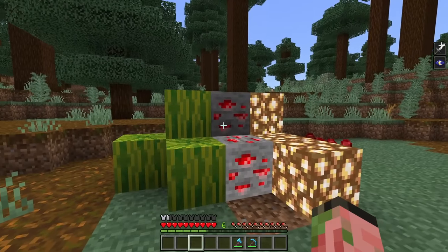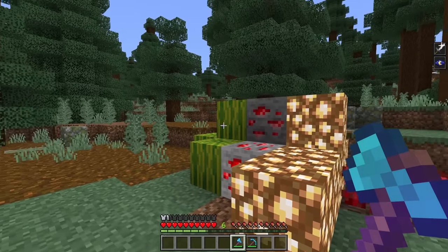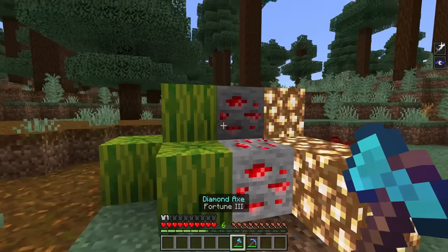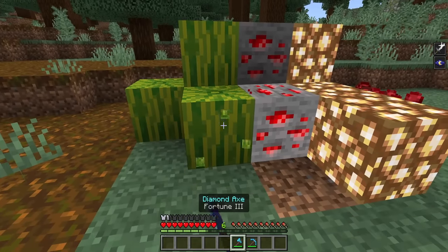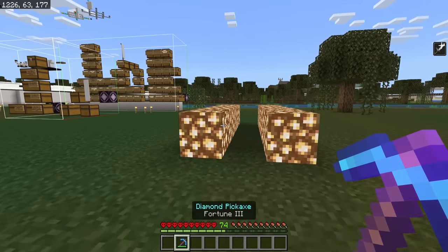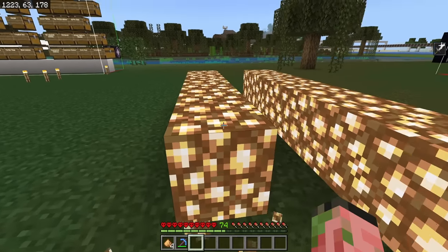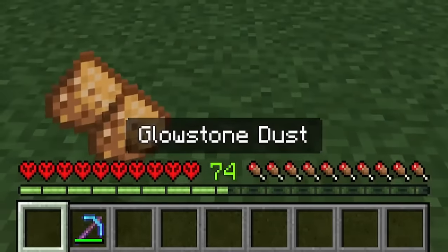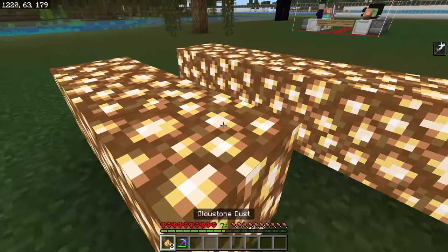We've also had some vague changes to the Fortune enchantment for Melon, Redstone, Glowstone, and Nether Warts. The drop rates of these four things have been changed to match Java Edition. Typically they tell you the exact changes, but they didn't do that here. Going back to 1.20.60 to try out Glowstone, it turns out we actually got a little bit of a buff: if you broke it with your fist, sometimes you'd get four but could also get two or three. Now in the new beta, it'll always drop four.